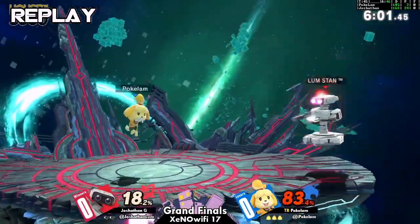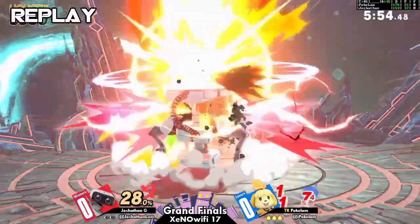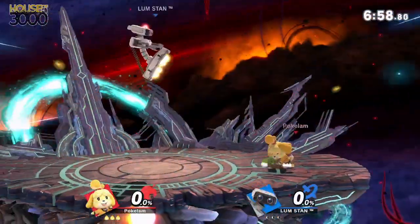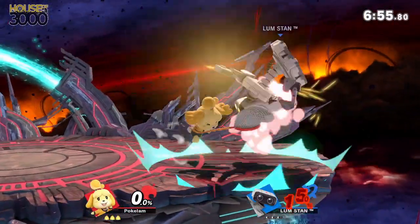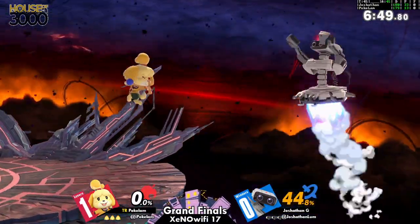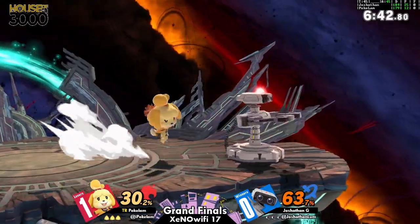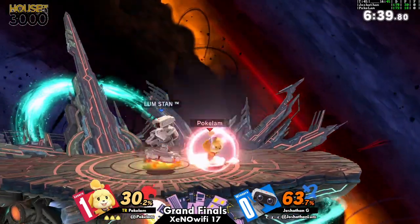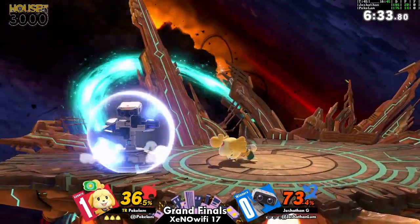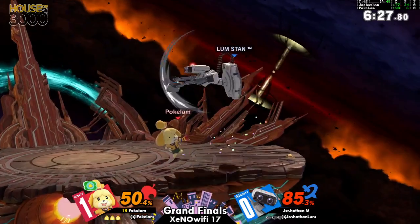Very good stuff there from Pokelamb. Play it to his strengths on Isabelle — it's actually working out pretty nicely for him. Apparently Isabelle got buffed in the last patch where the up smash is stronger. You can definitely see her killing Charizard with it. Very good pursuit from Pokelamb, not quite getting the spike that he wanted. Pokelamb definitely knows how to chase with his character. And that Lloyd Rocket playing interference is probably the most annoying thing about this character.